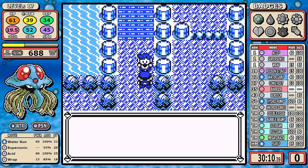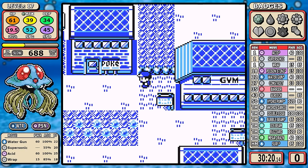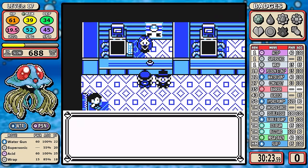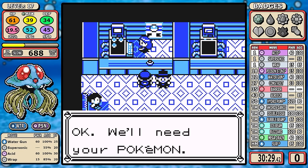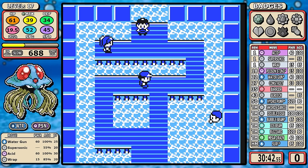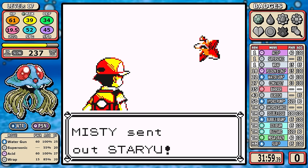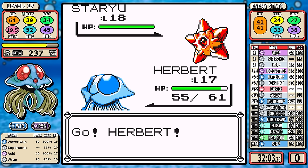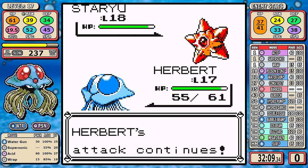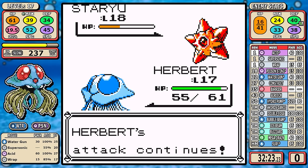After the Rival 2 battle, we're not doing Nugget Bridge next. At level 16 Misty was a problem, but when you hit level 17 you hit a couple of break points — all of a sudden Starmie's Tackle versus your Acid starts to look very favorable for Tentacruel. That means we're going to backtrack a little and hop straight into Misty. Unfortunately you don't outspeed Starmie, so it's pretty much like a game of chicken where you're both doing damage and seeing who survives.